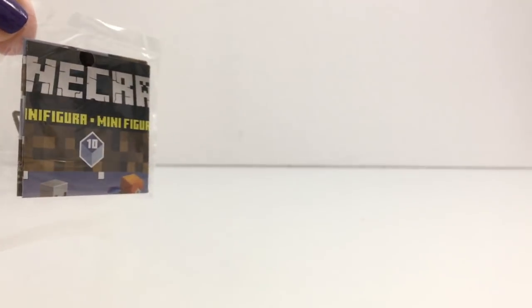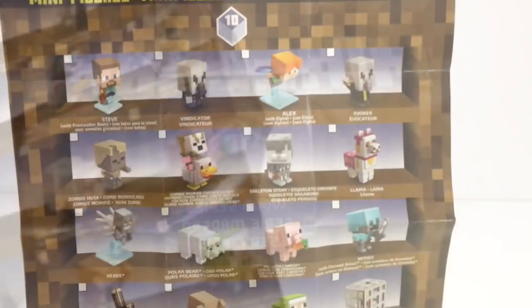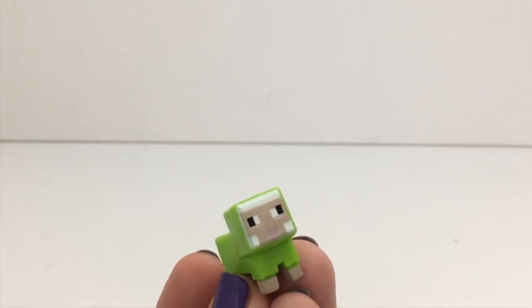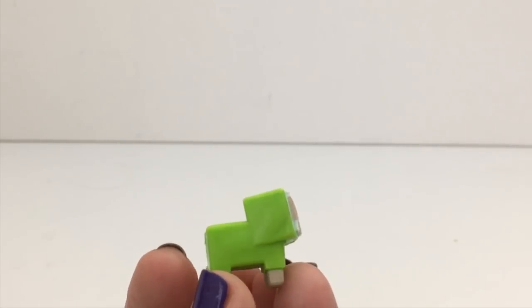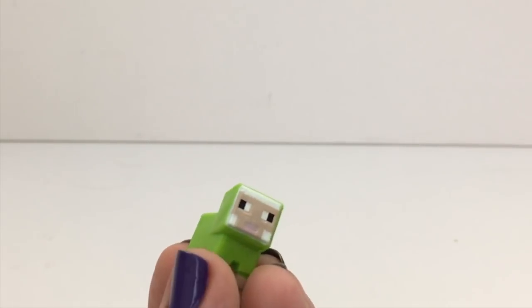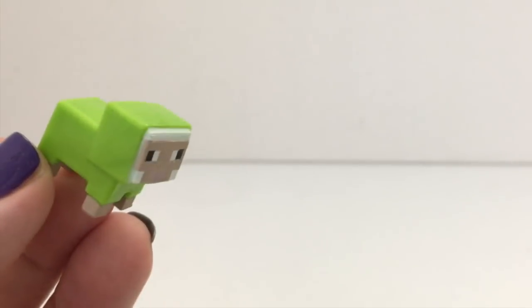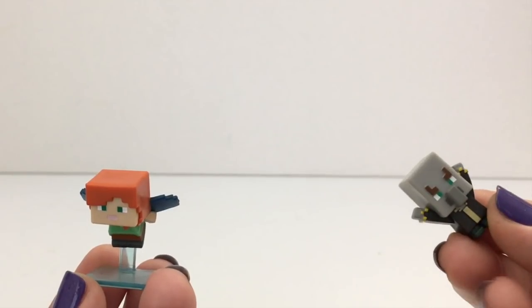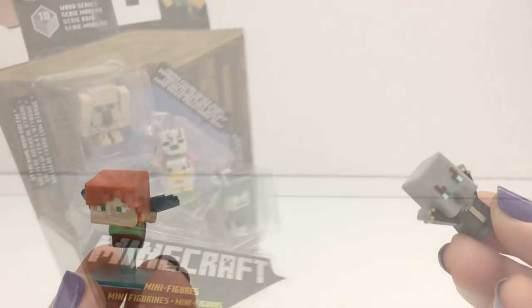And then these each have one that you can only find in the three packs. Let's open up our first one. This is the checklist. So this is the green sheep, and it is only available in the three packs. And it also comes with Alex, Alitra, and the evoker, which are also available in the surprise boxes.